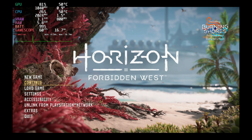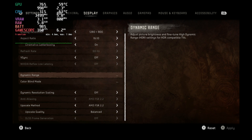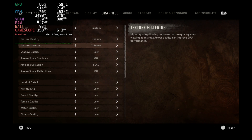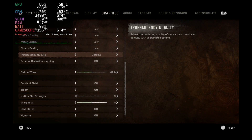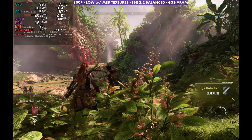Getting into the settings: 800p 16:10 here and dynamic resolution scaling is off for now. FSR 2.2 on balanced seems to be the way to go, and then the low preset with textures on medium. All the little extras on the bottom like depth of field and motion blur I do have turned off for testing.